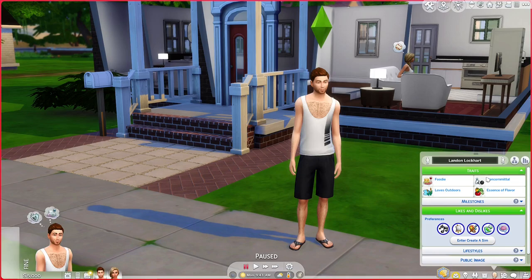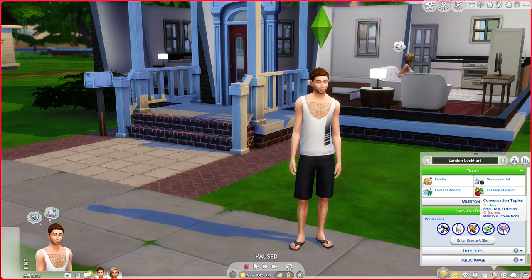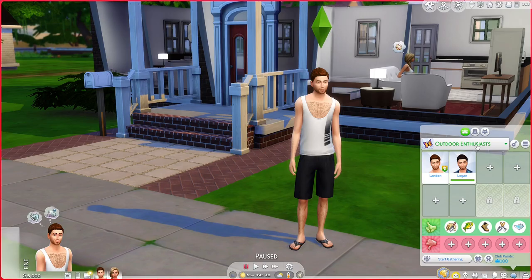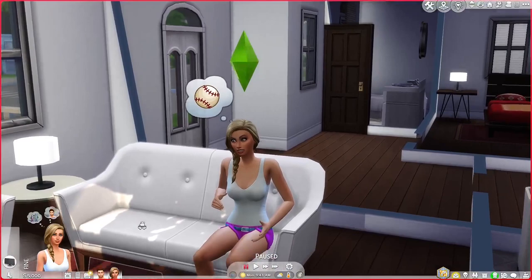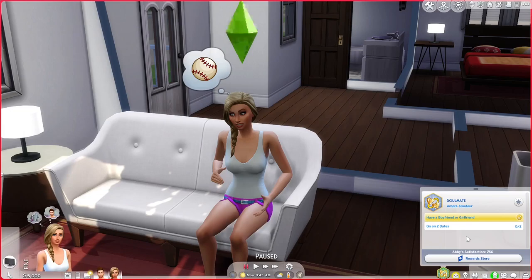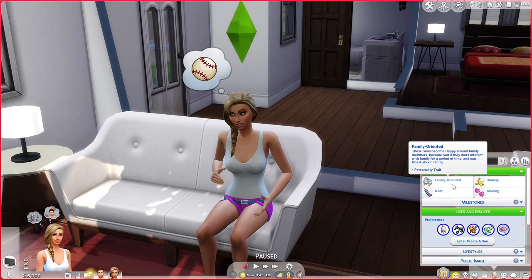For music, he likes alternative and singer-songwriter and dislikes classical. For hobbies and skills, he likes fishing and cooking and dislikes mixology. His favorite colors are black and orange and he dislikes yellow. For sim characteristics, he likes emotional decision makers and nature enthusiasts. For conversation topics, he likes small talk and flirtation, and dislikes malicious interactions. He is part of the Outdoor Enthusiasts club, though right now it's just him and his brother Logan. And this is his girlfriend Abby. She has the soulmate aspiration — she wants to find the love of her life. She is a media intern in the social media career and has no skills yet. Her traits are family oriented, clumsy, and neat, and she has the alluring aspiration trait.